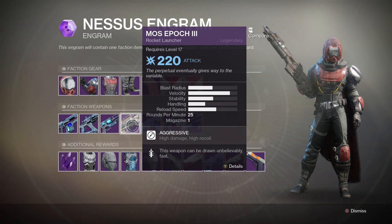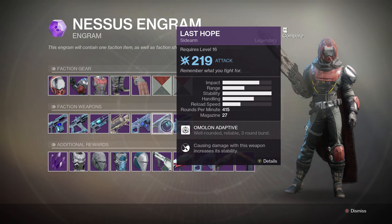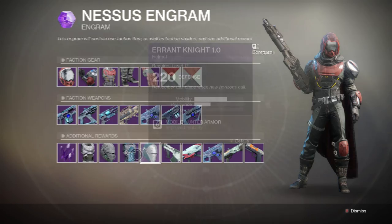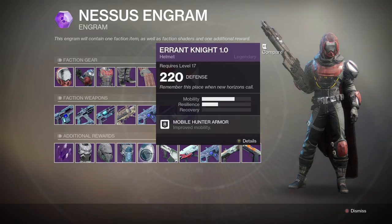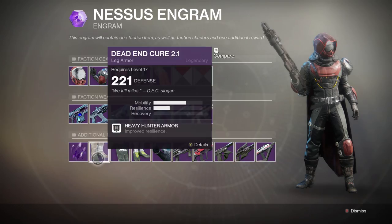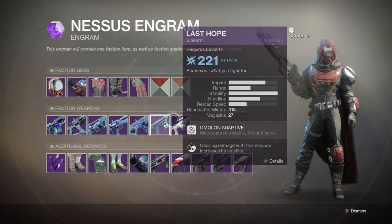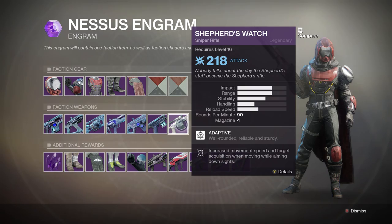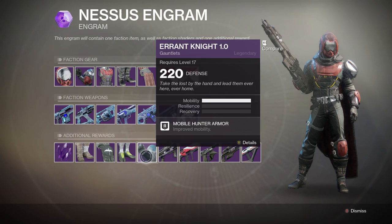Additional weapons from Failsafe include the Mossy Pock rocket launcher, the 64 Shells scout rifle, the Last Hope sidearm, and the Out of Options submachine gun. Additional armor rewards are becoming familiar sets across vendors. Interestingly, mid-video the entire inventory literally just changed — the Shepherd's Watch sniper rifle appeared and wasn't there before. That's a new development worth keeping an eye on.